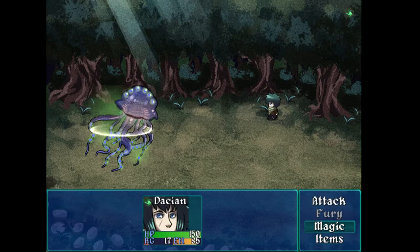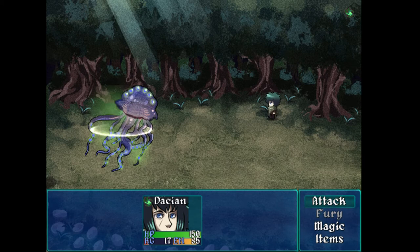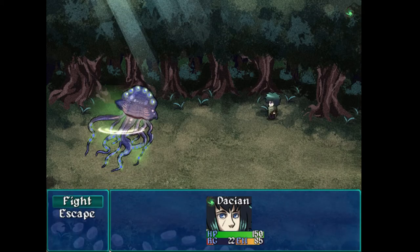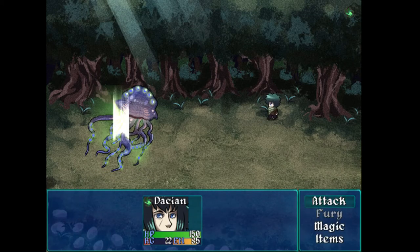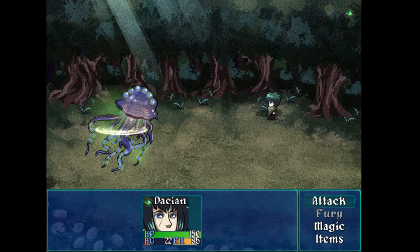I don't have 25 Rage, so all I can do is either attack or use my Magic. But since I don't have any Magic Restoring items, I better just use my Basic Attack for now and let's see how it compares. The Magic Attack did 49 damage and my Basic Attack does 35. So Magic does a little bit more, but not significantly so. I think barring trying to inflict status effects, probably just spamming attack is going to be my best motion here.